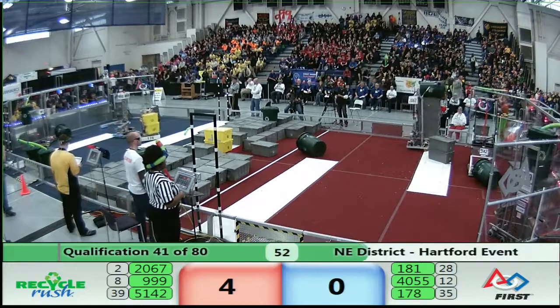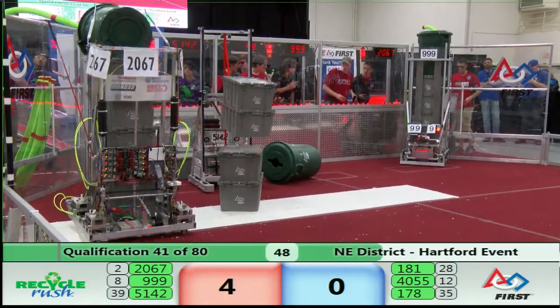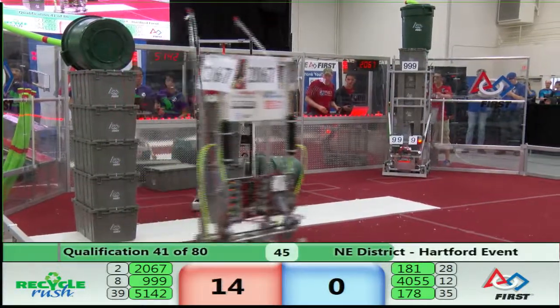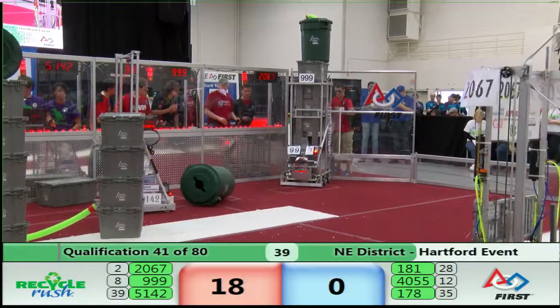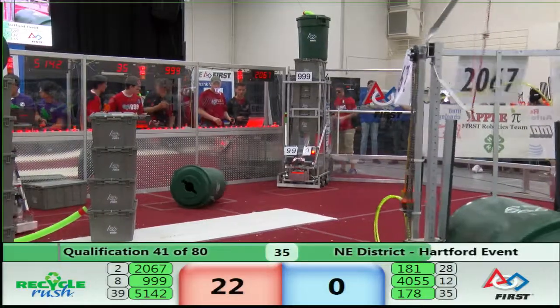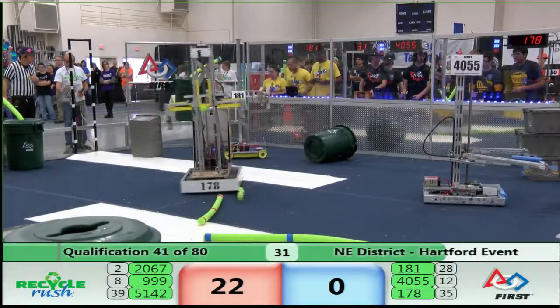178, Second Law Enforcers with the claw, getting very close to that step. We're going to have to navigate around the scoring platforms. There it is — nice, high. Five totes stacked for the Red Alliance. And down comes cooperation — back away nice and easy. Yeah, that's good. 40 points for both alliances.